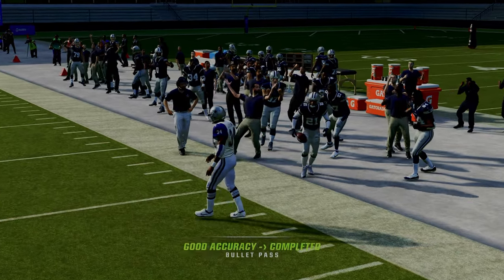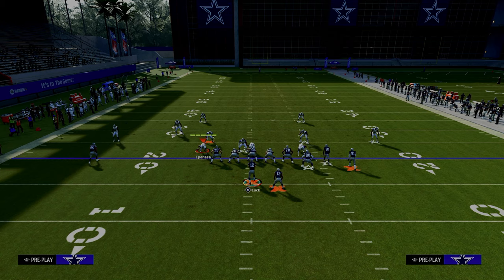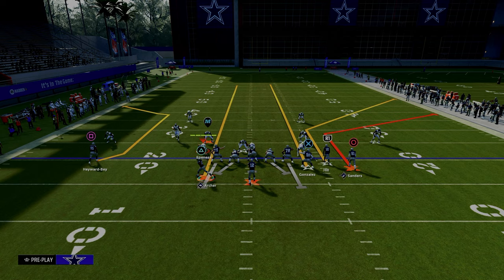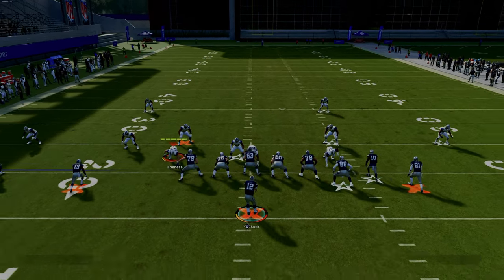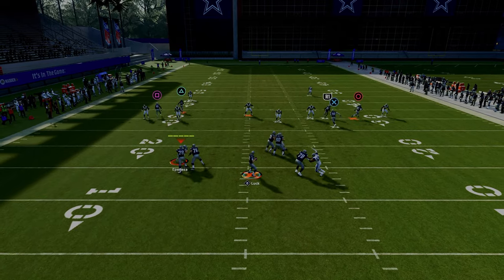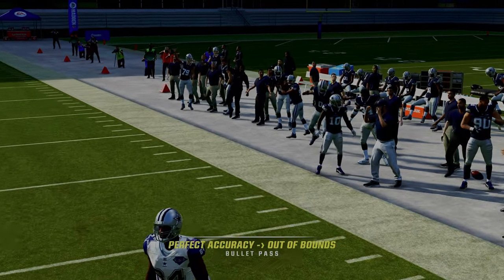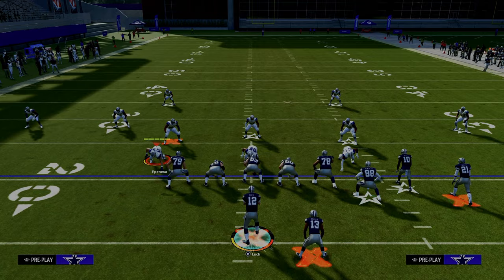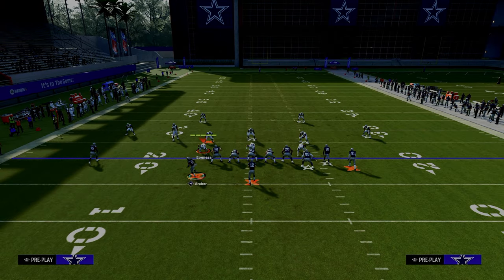You might ask: what happens if they run cover two coverage? If they run a double Mabel — a 30-yard cloud where that corner is backed off — then your short corner is still going to be open; you'll be able to pass underneath that defender. But if it's a standard cover two and they're using that to try to stop your short corner, then your deeper corner route is going to get open to the sidelines.